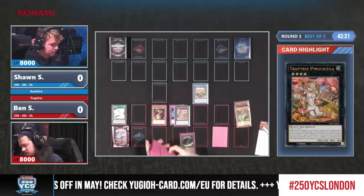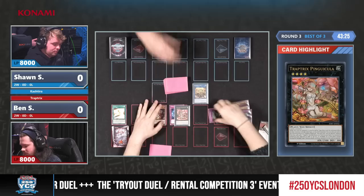Spoiler warning — he has drawn into two copies of Nibiru, so he does have that option available to him.